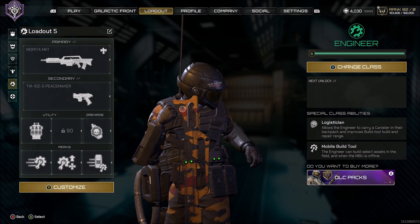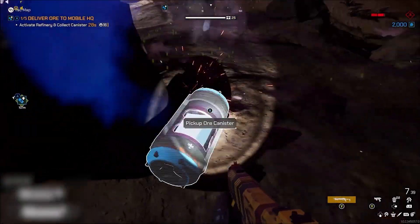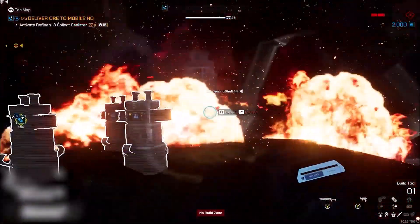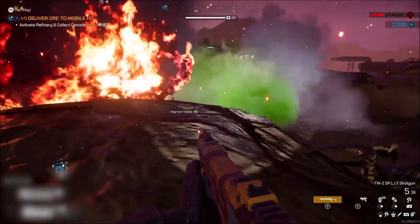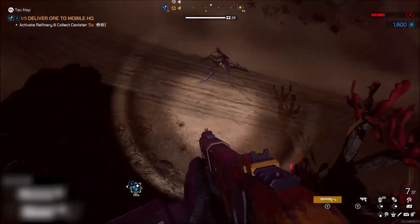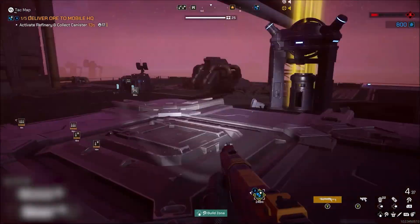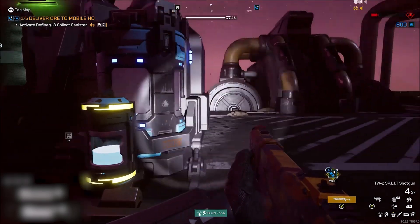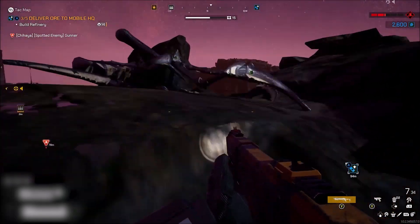Beyond the loadout, there's something really important about being an engineer: you really need to be playing the objective, not hiding in the base. Get out there and collect gas, because you are the only one who can put gas in your back pocket and still pull out a weapon. To carry a canister and use your weapon, when you pick up the canister, pull out your build tool — that throws the canister in your back pocket. Then when you get to the mobile HQ, scroll over, pull out the canister, and deposit it.